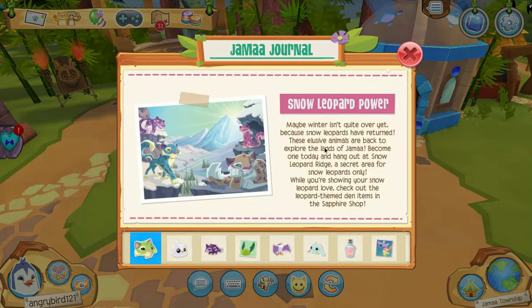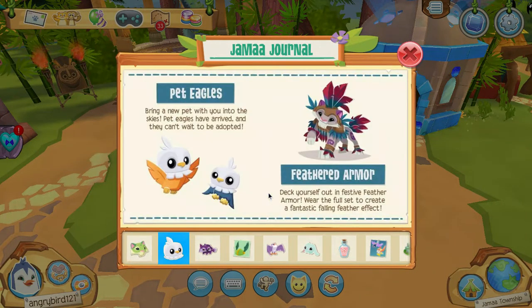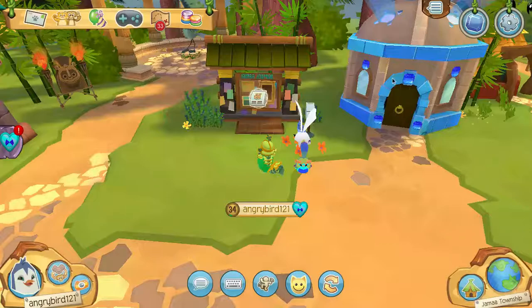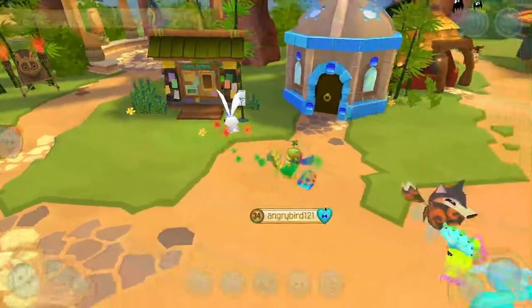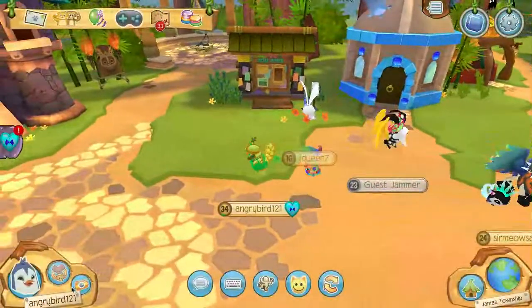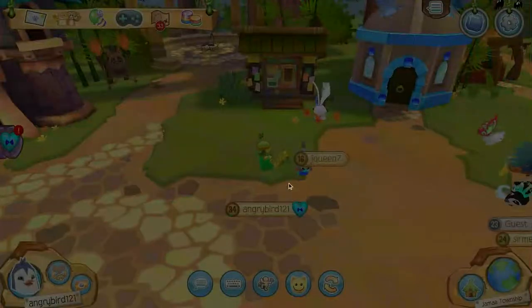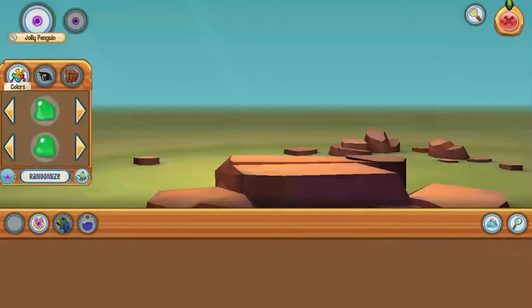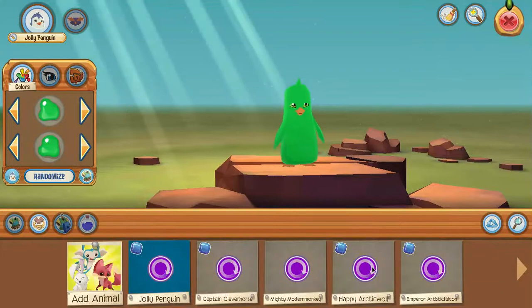Snow Leopard Power returns! Pet Eagles are here! Feather Dharma is back! And the direwolves are leaving, so you best hurry and get them. This all sounds like a feather frenzy, so I should probably just join in.